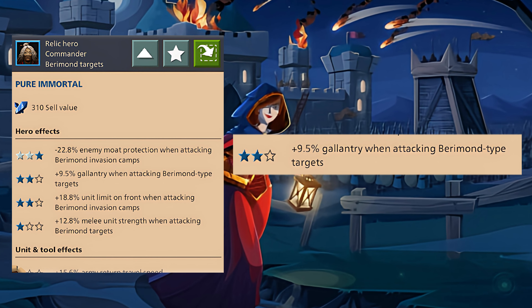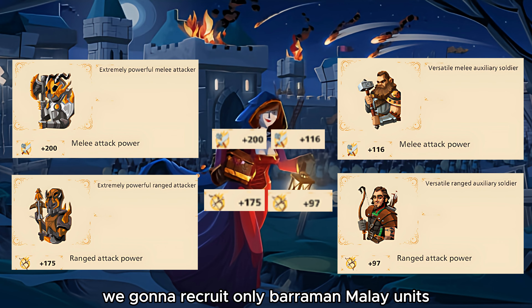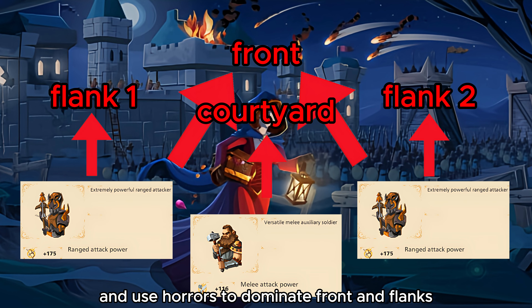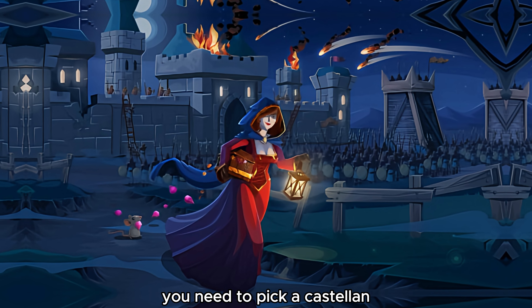Considering high level players, they need these bonuses which are a good competitive advantage. Seeing that horrors are stronger than Barrimand troops, in this tutorial we're going to recruit only Barrimand melee units attacking the courtyard and use horrors to dominate the front and flanks.